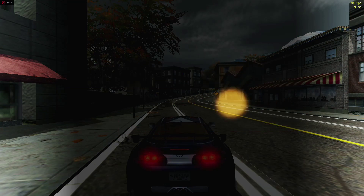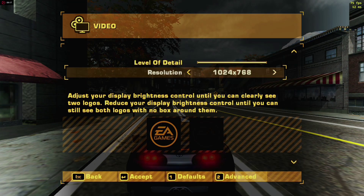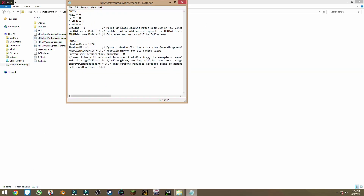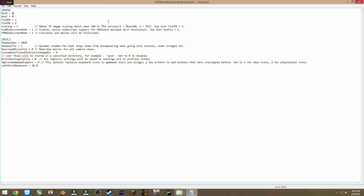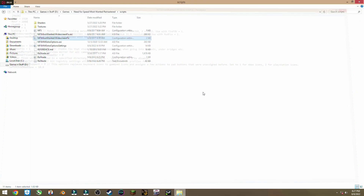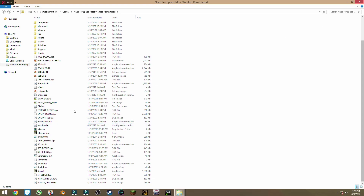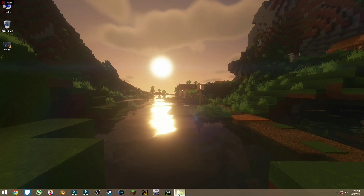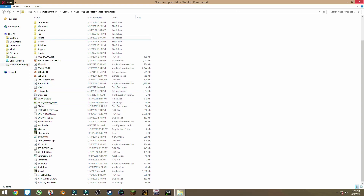If you want to change the resolution, changing it from inside the game's Video Settings won't work — it doesn't even show resolutions higher than 900p. To change it, exit the game, go inside the scripts folder, open Widescreen Fix, and you'll see ResX and ResY values. For 1080p, set ResX to 1920 and ResY to 1080, save and exit. When you launch the game the resolution will be 1080p. If you still face any problems, feel free to leave a comment below.